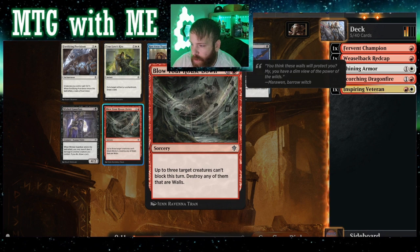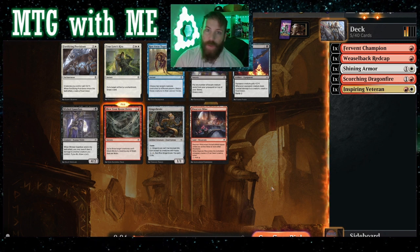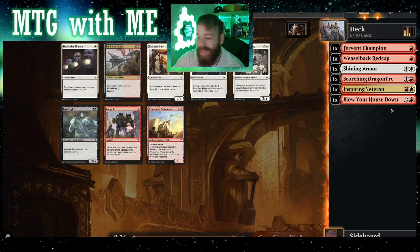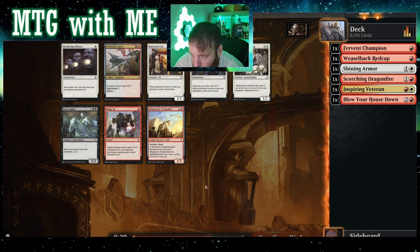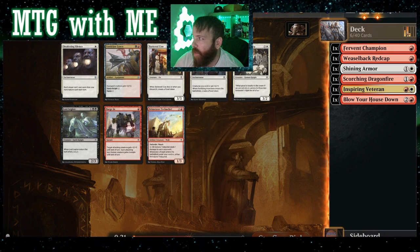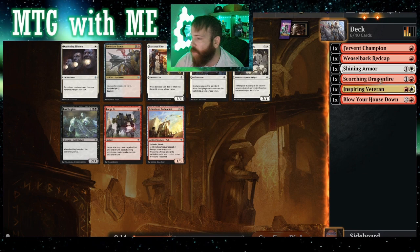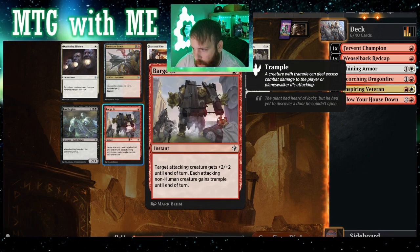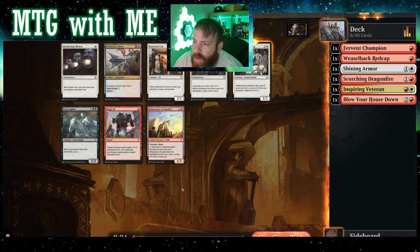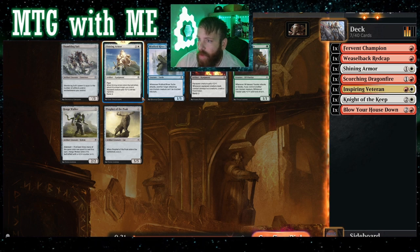Up to three target creatures can't block this turn — destroy any of them that are walls. I'm a big fan of double strike, trample, and making things can't block. Blow Your House Down — each attacking non-human gains trample. We're pretty much all humans here, I think. Oh wait — the knights don't count as humans, that's right; it has to be a human knight for that. So maybe we do grab Barge In — give something plus two plus two and other things trample. For now I'm going to pick the knight; we need more creatures.